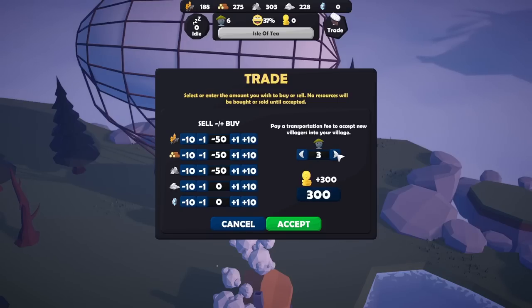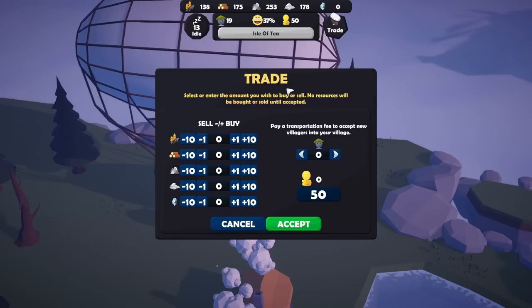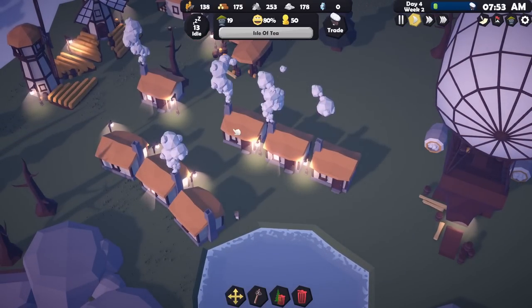Let's sell some more resources — 50 of that and 50 more wood — and get loads of new people. Let's get 13 new people in and have a bit of change left over. Accept that. New people arrive and we've unlocked tier two buildings! Not sure what they are but they look very exciting. And all the new people have houses to go to because we planned ahead — very un-Geek Hub of us, but we did it! Welcome, new people!